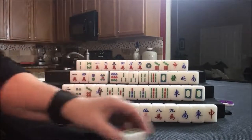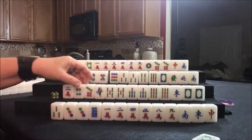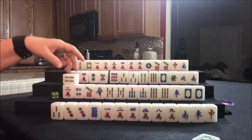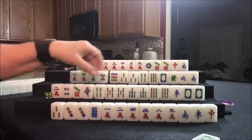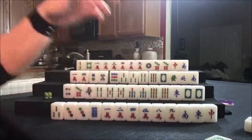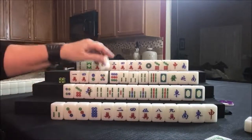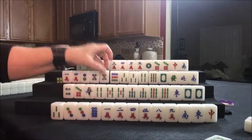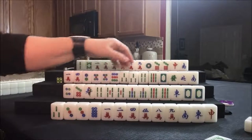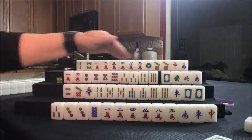So here I'm thinking half flush, seat wind or dragon pong; half flush dragon pong; lesser honors and knitted tiles; and outside hand or mixed triple chow. Let's discard the eight bam and draw. Four bam — that's helpful for half flush.